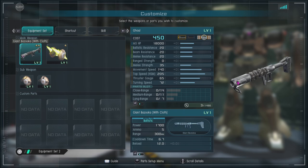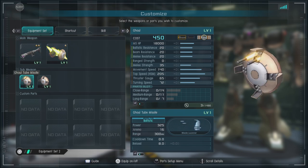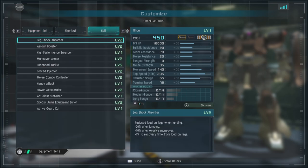For equipment, this unit has only one range option: the giant bazooka with cloth on it, a pretty decent bazooka. For melee, we have the Ghoul beam blades times 2, mounted in the shields and placed on either arm. For sub-weapons, we have the Ghoul tube missiles — they do decent damage and have decent range for a close-range unit. Then we have the Ghoul tube missile incendiary, which can tick on the target for a while and can be quite annoying if you're trying to burn someone's health down.